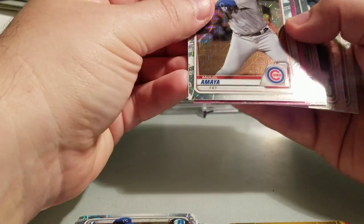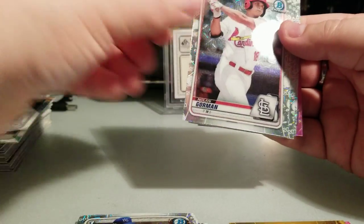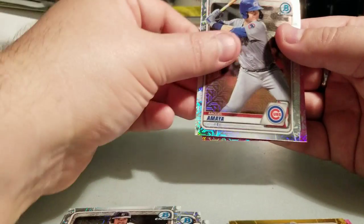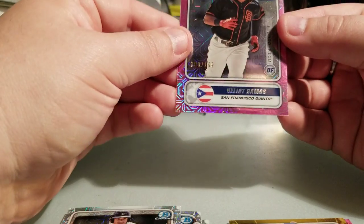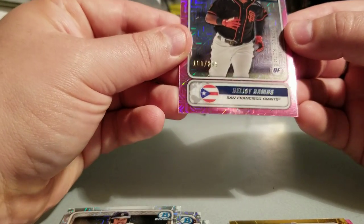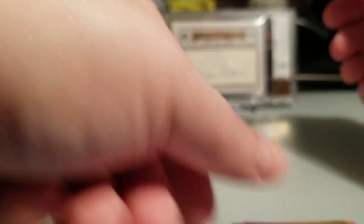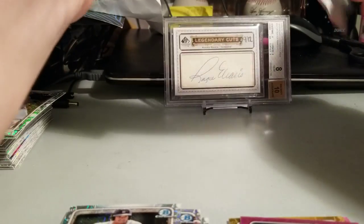Pack 11 — got another pink! Jesus Lozardo, Nolan Gorman, Riley Green — that's a good one — Miguel Amaya, and the pink is Heliot Ramos, I think that says 100 of 199 on the pink. Nice, but not what I'm looking for. Now I'm JD hunting — I want that Dominguez.